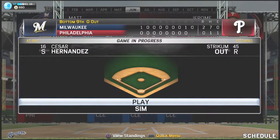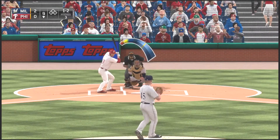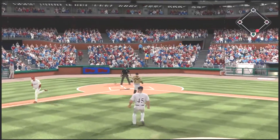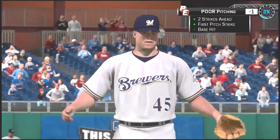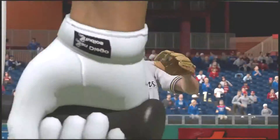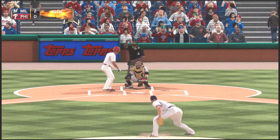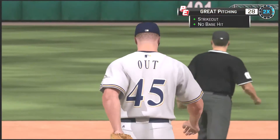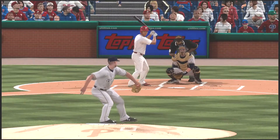Here we are in our next game, bottom of the ninth, nobody out, 2-0 lead. They call upon their young closer to try to get them the win. The first batter grounds back in front of the plate, and Strike Em Out ran away from the ball - not sure what happened there. Anyway, next batter on a 3-2 count, he pumps the fastball by him on the corner for the strikeout. He comes back, forgets about that botched play, and just mows him right down.